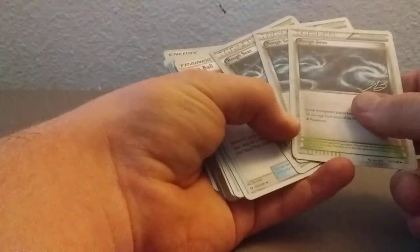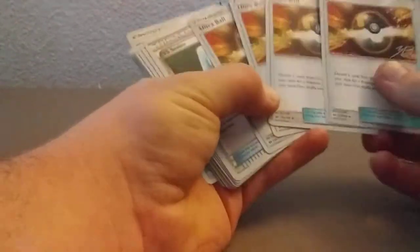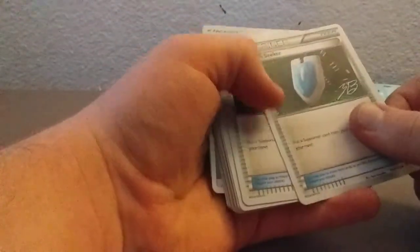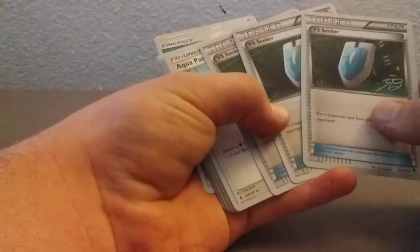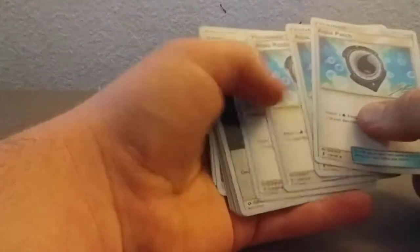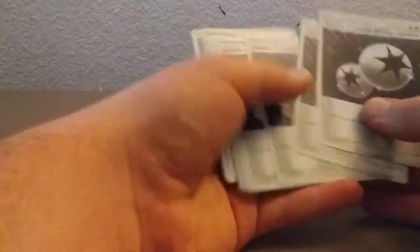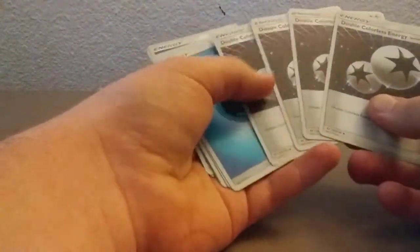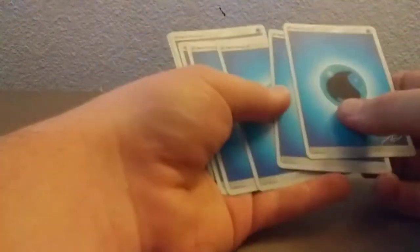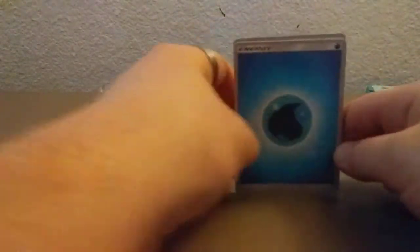We've got three Rough Sea Trainer Stadiums. We've got four Ultra Ball Trainer Cards. We've got three VS Seeker Trainer Cards. We've got four Aqua Patch Trainer Cards. We've got four Double Colorless Energy cards. And we've got seven Water Energy cards. Nice.